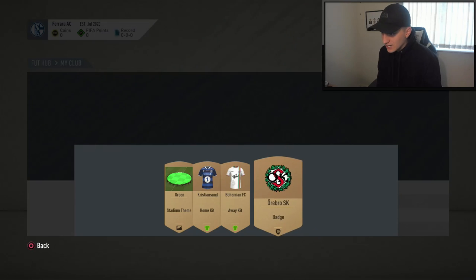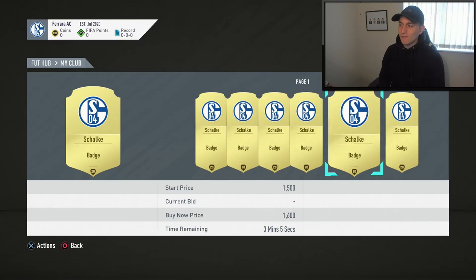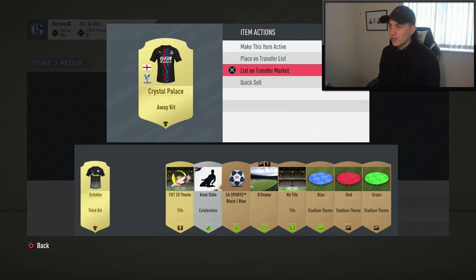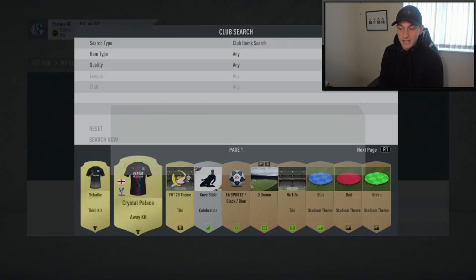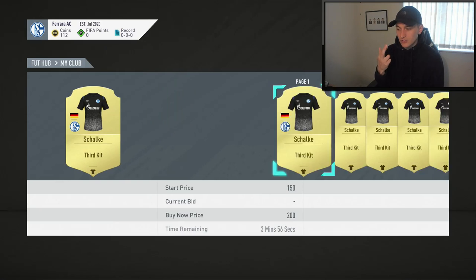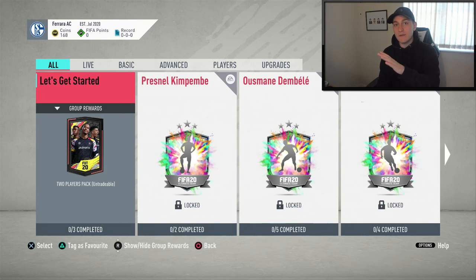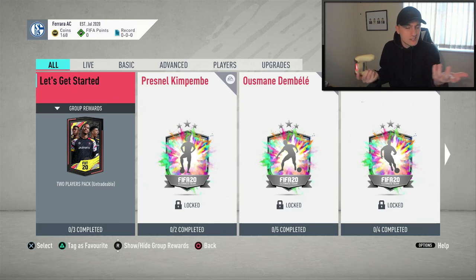Then do the same with the badge. Check the rare gold items you have — see if they're going for anything on the market. If not, just quick sell them for a free 56 coins. I know it's not the best, but it's free coins nonetheless. We've also got a Palace Awake kit and a Schalke third kit — neither going for much, so quick sell those too. With nothing left in the club, I'd recommend going to Squad Building Challenges, doing the 'Let's Get Started,' and then doing the bronze upgrades to get some silver players.